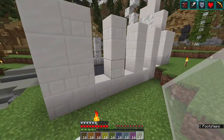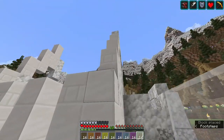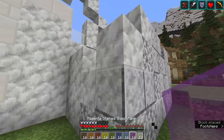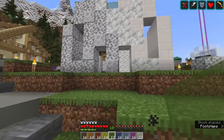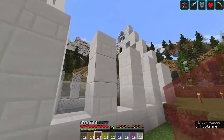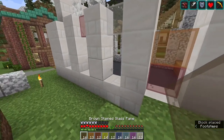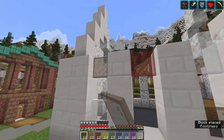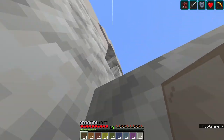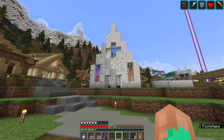Now we have windows to install — I have panes and panes of all these different colors. I'm going to come through here and randomly place a bunch of different colored windows, hopefully ending up with a nice looking church. I want to make sure we have a little bit of color with all this white, because plain windows would not be very interesting to look at.